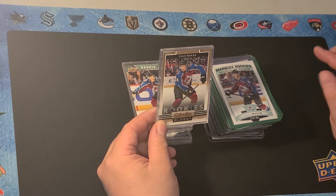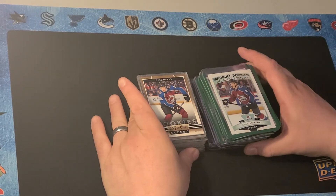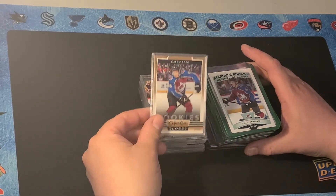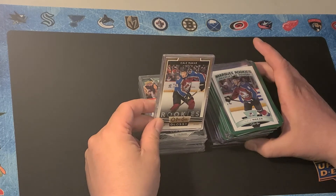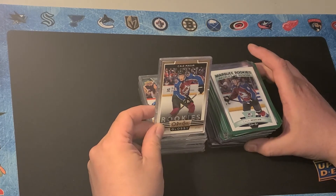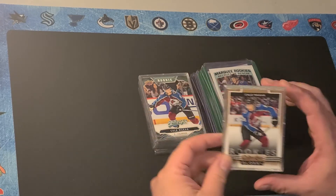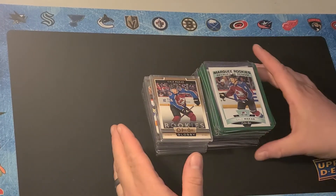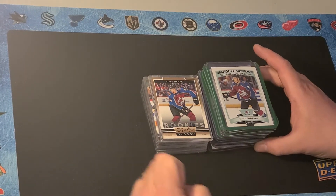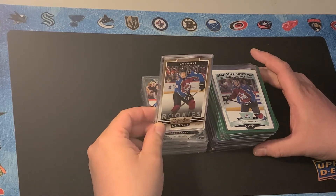His cards are going to continue to go up in value because he is such a dynamic player. He's probably the closest to McDavid as far as skating ability, just from the back end compared to the forward end. He's always scratching the surface — he's so young. He's already averaging more than a point per game in his young career, doing things that guys like Paul Coffey and Bobby Orr were the last to do.